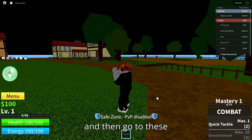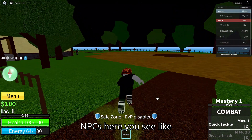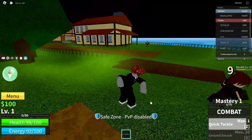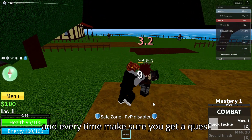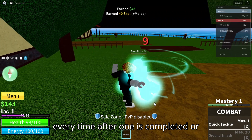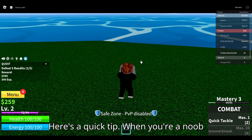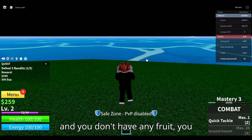Then go to these NPCs here and start killing them one by one. Every time make sure you get a quest after one is completed, or else you won't get enough XP. Here's a quick tip: when you're new and you don't have any fruit, you can swim in water.